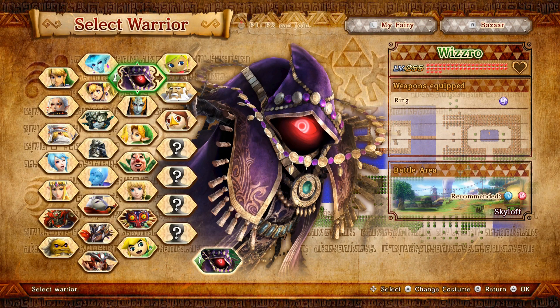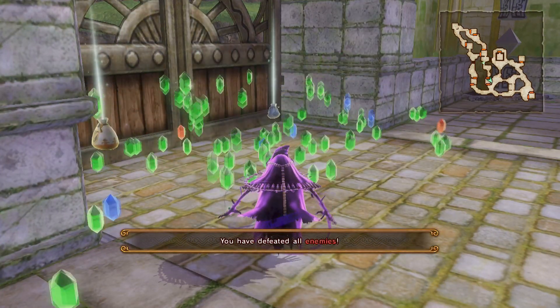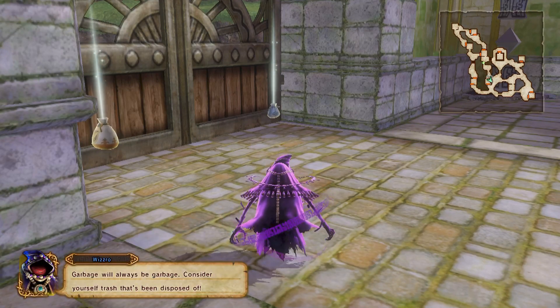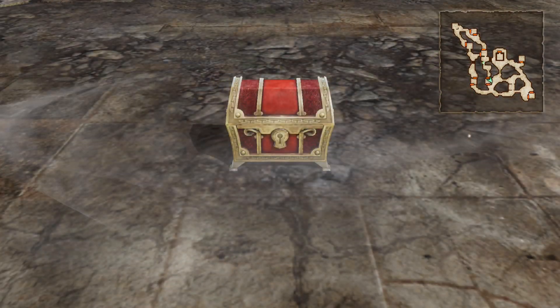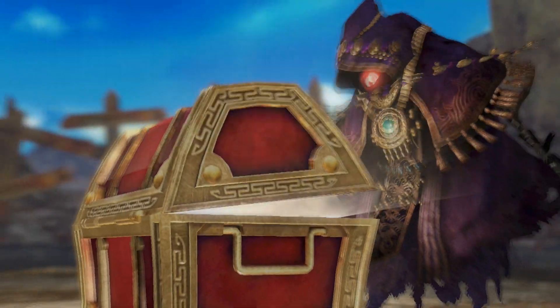Select Wizzro for this mission. If you achieve A rank battle stats, a treasure chest will appear with a full heart container for Wizzro.